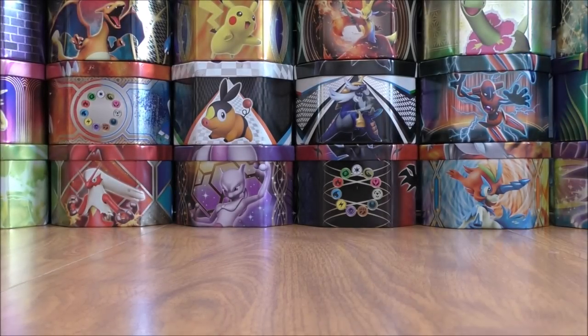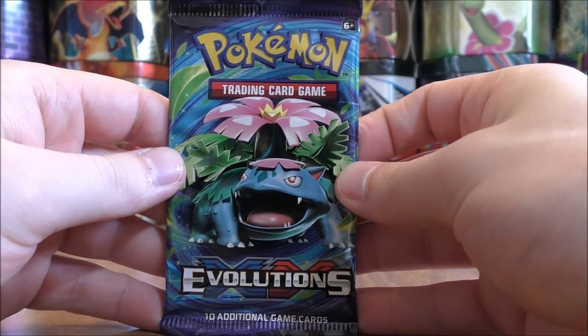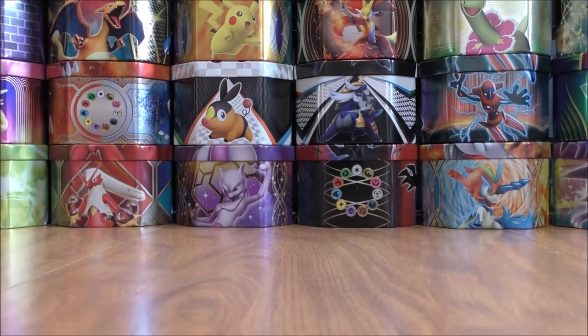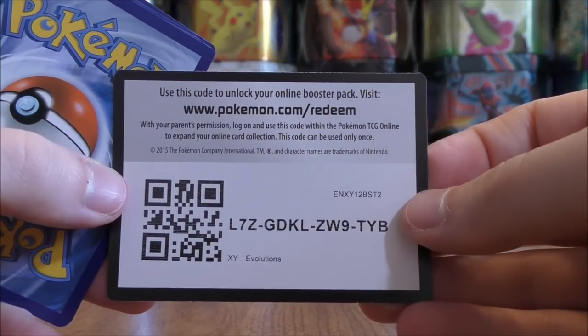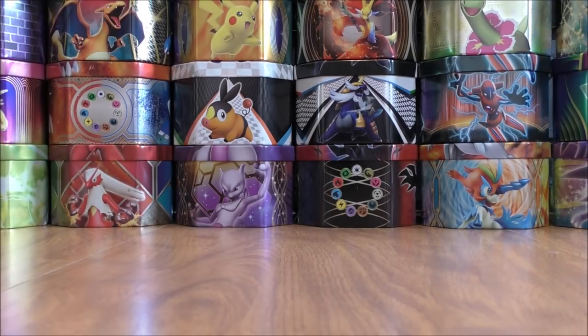So zero for two in the first two packs. Evolutions now — even though this set wasn't very competitive, it is still one of my favorite XY series sets. The only thing I wish with this set is that they'd have holo cards of Blastoise and Venusaur. Would love to pull a Charizard rare reverse holo, or really any rare holo in reverse holo form.